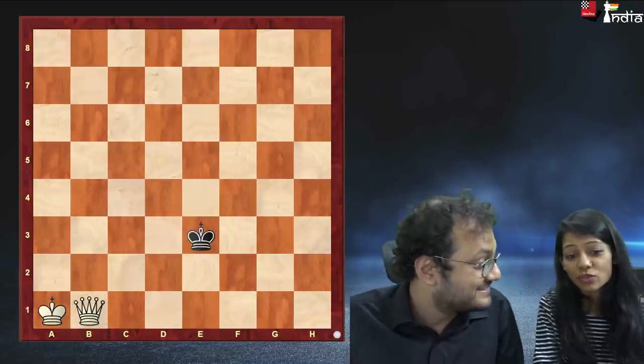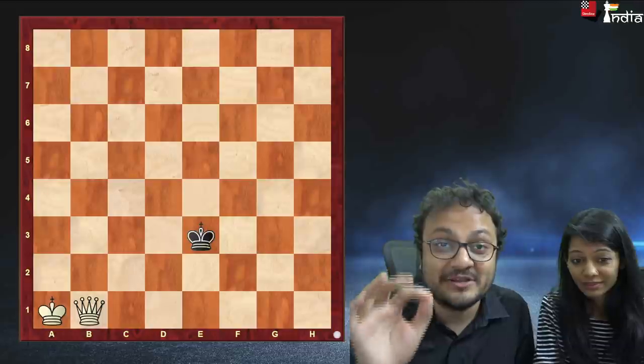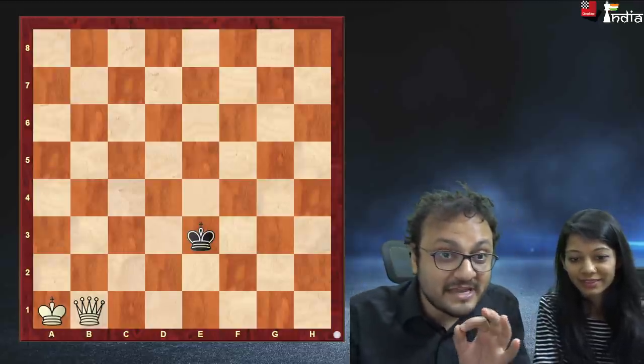Oh Sagar, thank you so much because my main problem is I always land up in a stalemate when I have an extra queen. Stalemate is a very common motive when you're just checkmating with the queen, so you have to be very careful.